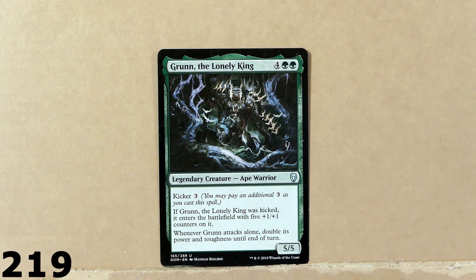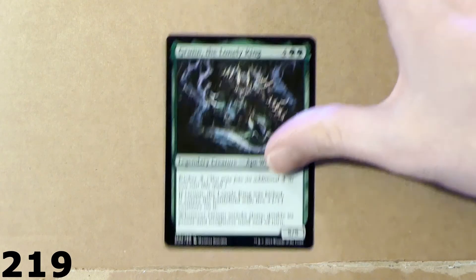Here we've got a very nice card — this is Grond, the Lonely King. This is a giant Ape Warrior. Very cool. With Kicker — 5 power, 5 toughness, 6 mana, 4 colors, 2 green. Ape Warrior. Pretty cool.